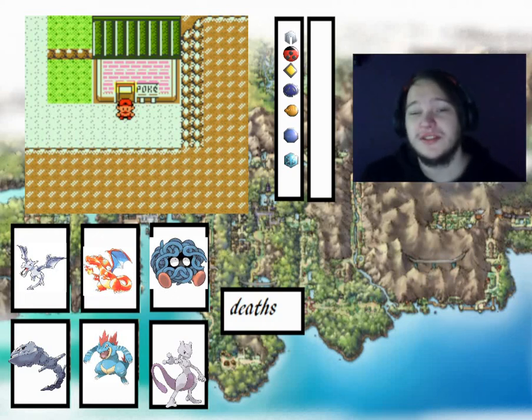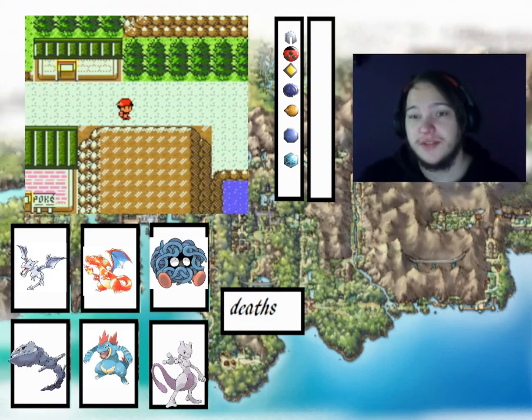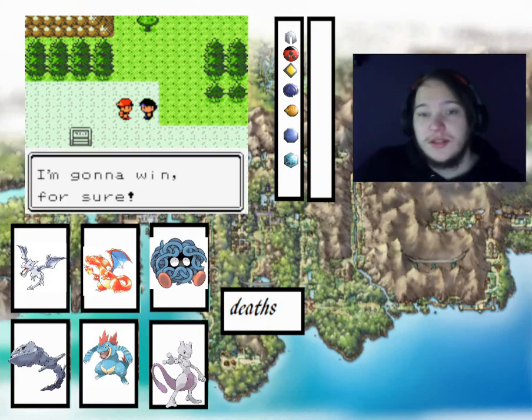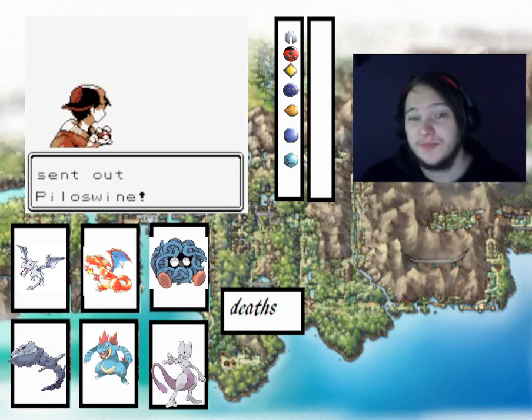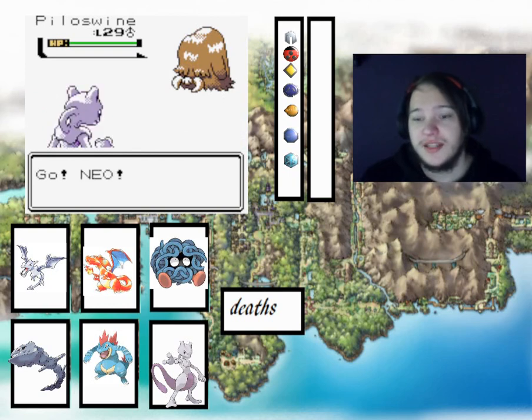Hi everyone, welcome back to our Pokemon Christmas series. In the last episode we finished off the Rodeo Tower, and in this episode I flew to Mahogany Town because we need to head through the Ice Path to get to Blackthorn City. There haven't been any team changes because the team is pretty decent as is, but we just need to head through the Ice Path.